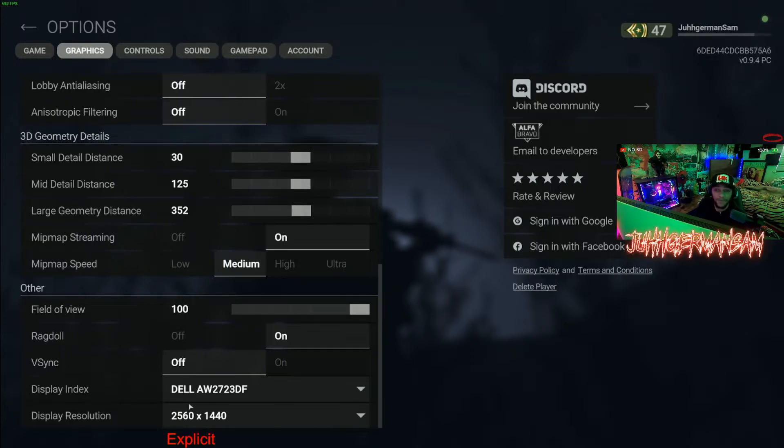Your display resolution should match whatever your monitor is. If you're using a 1440p monitor you want to be on 1440; if you're on 1080p, stay on 1080. Just make sure that's right. You can stretch it or do whatever you want, but that right there is optimal — trust me, pro tip.